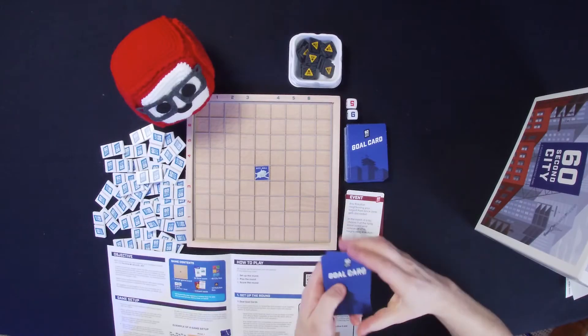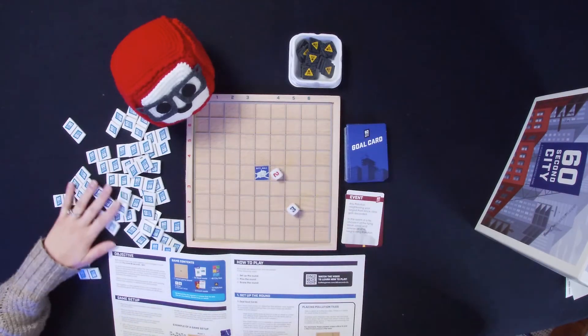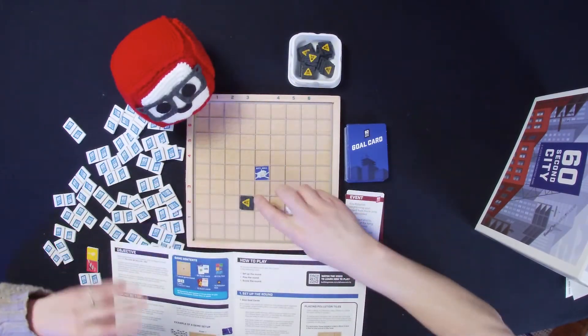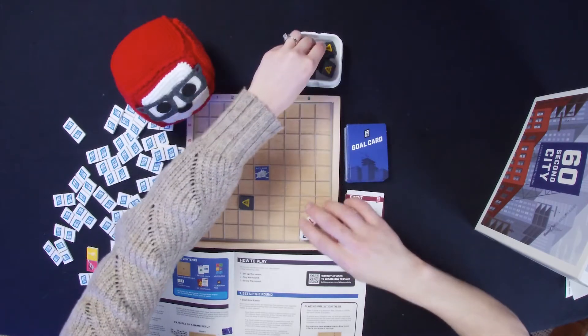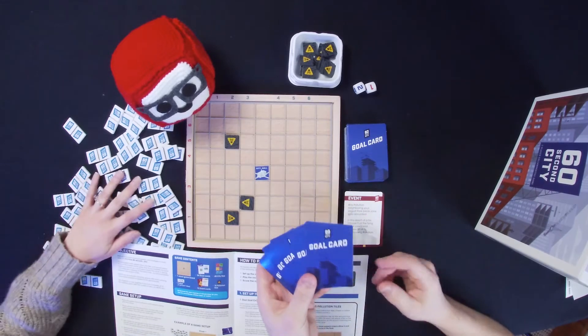We're experts, by the way — I would say we're maybe beginners. It's very much about working together with a partner to achieve goals, so it's a ton of communication, strategy, and you're all under a time limit. To start a round, you roll the dice — say two and a three — go to the red two and the blue three and place the pollution tile down. You do that three different times.